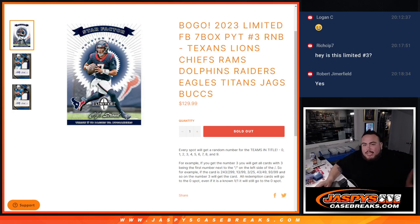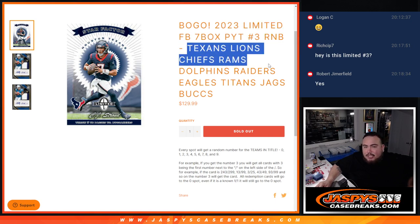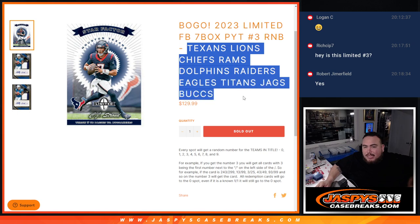What is up everybody, Jason here for JazzBeatsCaseBreaks.com. We just sold out this limited football Pikachu number 3 random number block that features the Texans, the Lions, the Chiefs, Rams, Dolphins, Raiders, Eagles, Titans, Jags, and Bucks.